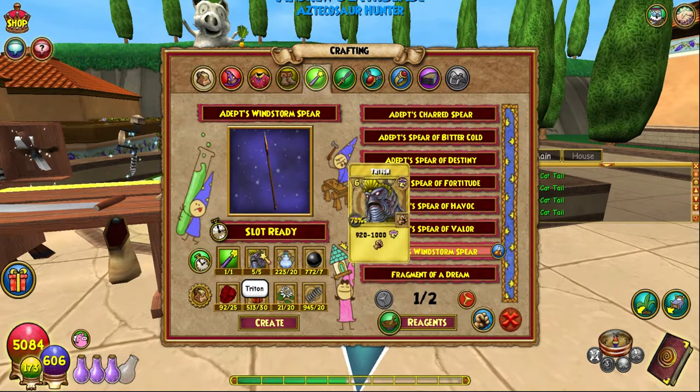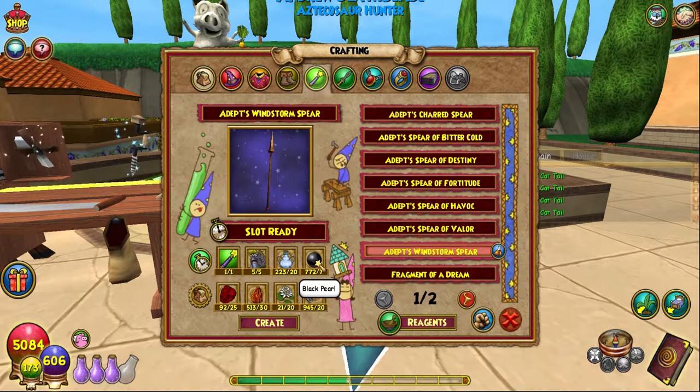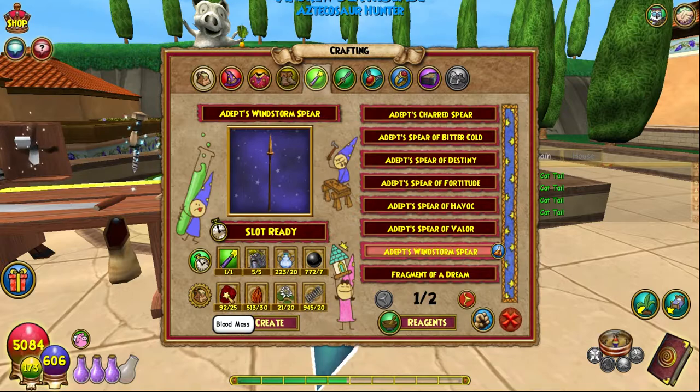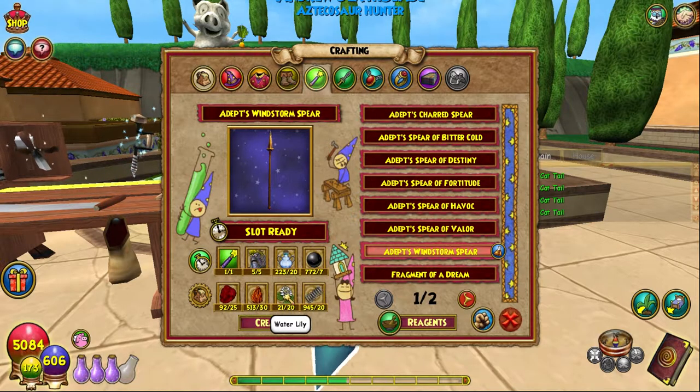Crystal vials you can get from the reagent vendors. Black pearl you can get from black lotuses — I have a video on that. Blood moss: I recommend farming pink dandelions, or you can check a video I have on that. Athenium — the Shadow Palace is a good place to go.